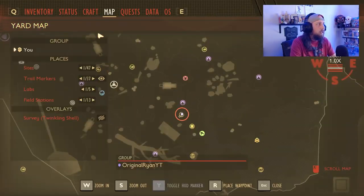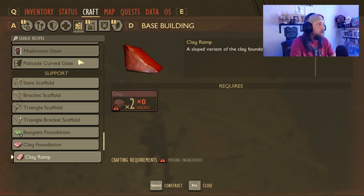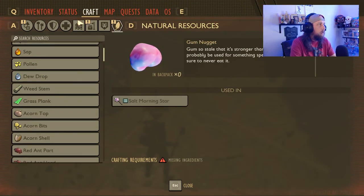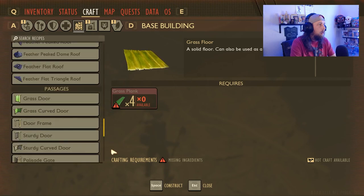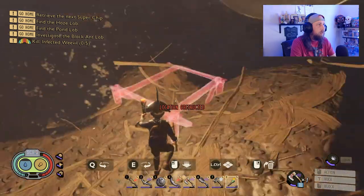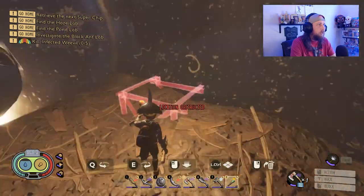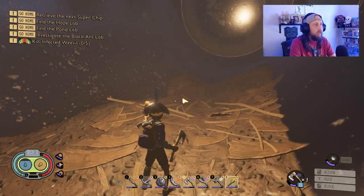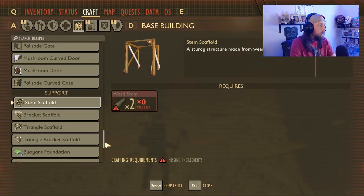So what you're going to have to do with these ones is basically just grab whatever floor you're going to want to build with. I don't think the scaffolds work in this one - let's go ahead and double check. So scaffolding, it's not going to let you put down. It's going to say 'location obstructed' or 'invalid surface' or whatever. So you can't use scaffolds on these, but some of the other ones you can, and we'll go ahead and show you guys some of that later.